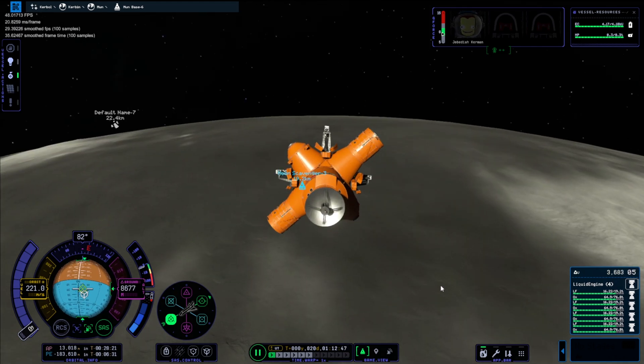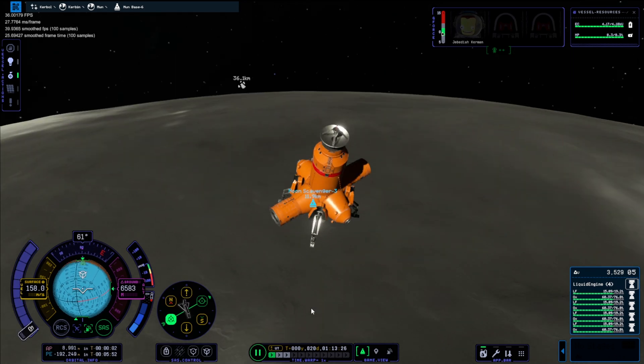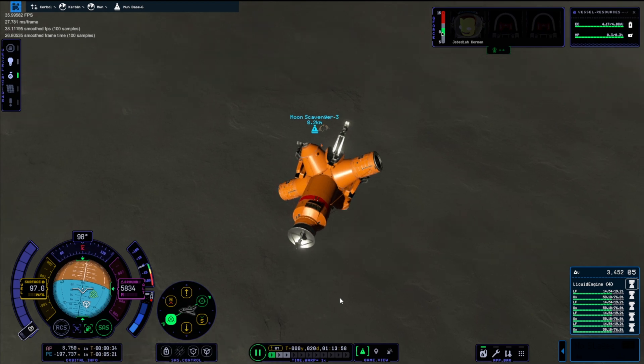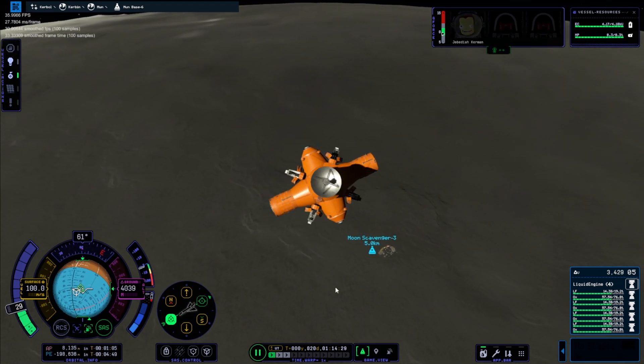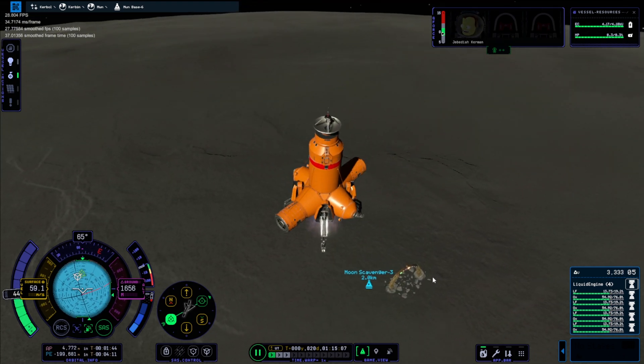We are just bringing the base down, moving the camera around a lot, trying to get a feel of where we are and how close we'll be. Just completely eyeballing it now, and it actually goes really well — we've got plenty of fuel, about 3,000 delta-V left still.